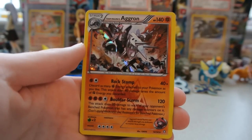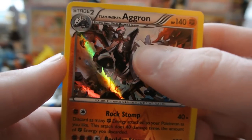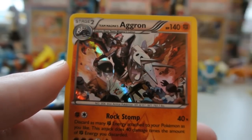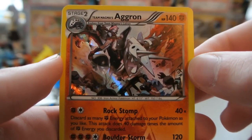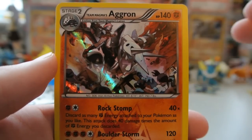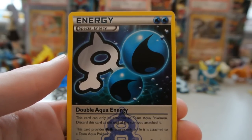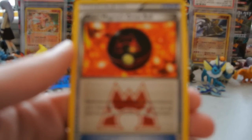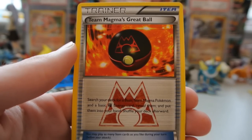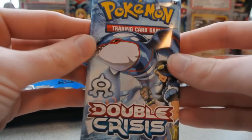Very nice — a Team Magma's Aggron holo. That looks really, really nice. There's a little Team Magma Grunt kind of jumping up with Aggron, which gives you an insight into how big Aggron is as a Pokemon. And there's a little falling Team Aqua Grunt down there, which is kind of cool. That is an awesome pull. Then we have Double Aqua Energy, so we got both Special Energies in this pack — that's really nice. And Team Magma's Great Ball: search your deck for a basic Team Magma Pokemon and a basic Fighting Energy, reveal them and put them in your hand, then shuffle your deck. If any of these Pokemon turn out to be good, those Trainers and Energies will be very helpful.